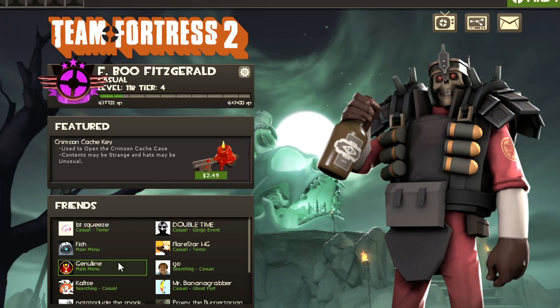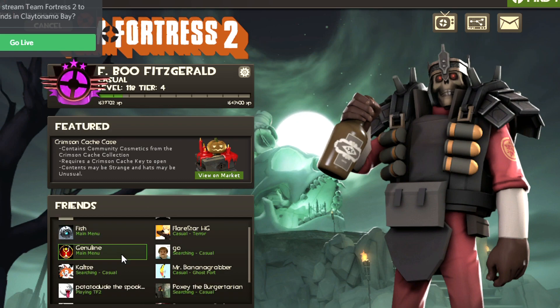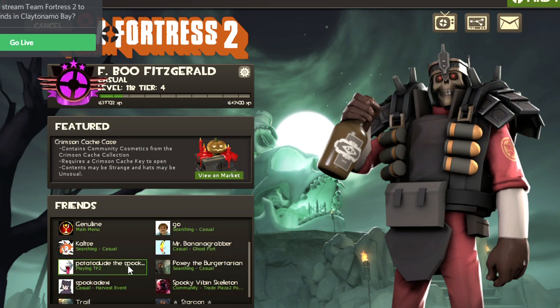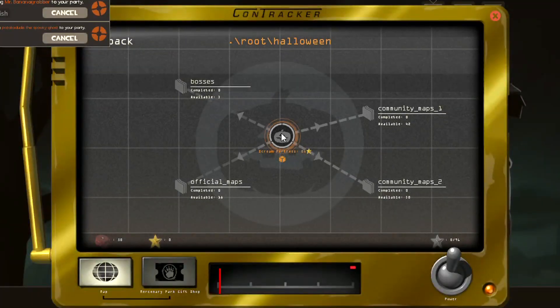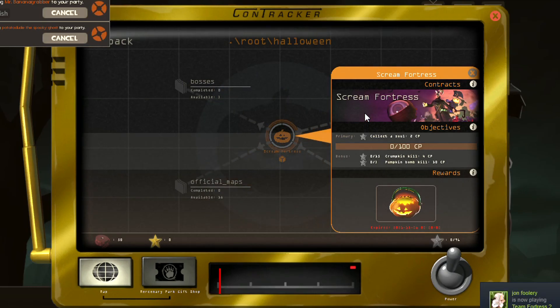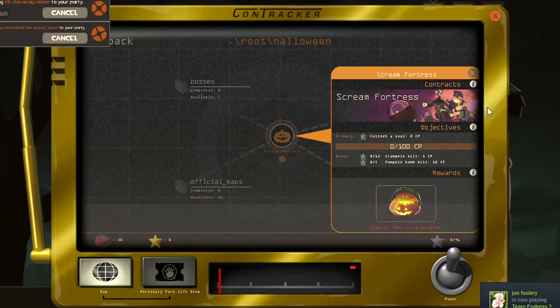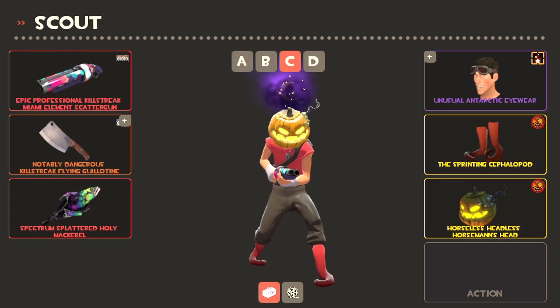Hey everybody, it's Fbomb and Scream Fortress starts tomorrow and I could not be more excited. In preparation for that I'm gonna get my Halloween loadouts all sorted so when the maps become available, the contracts become available, everybody's online just using the spells and going crazy, I don't have to waste time setting my loadouts.